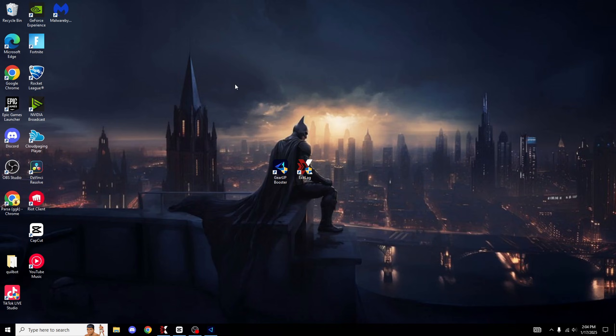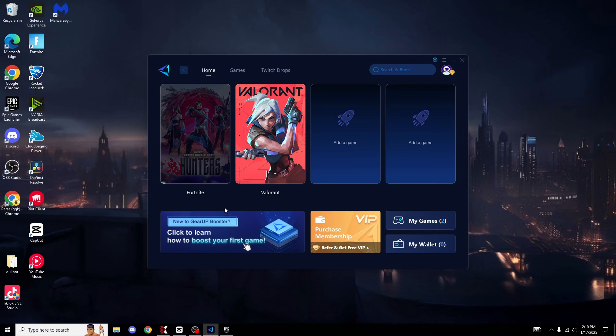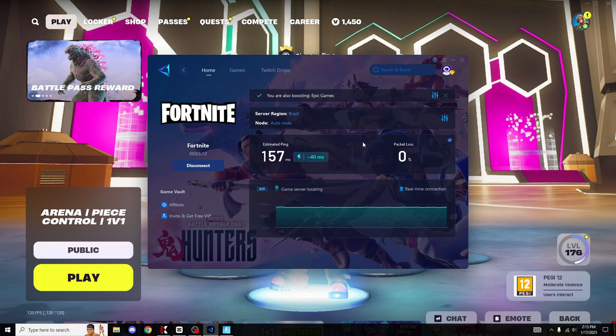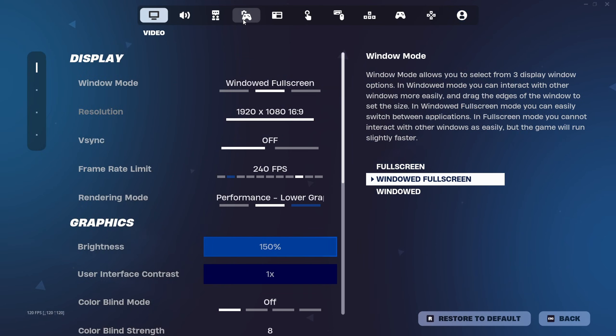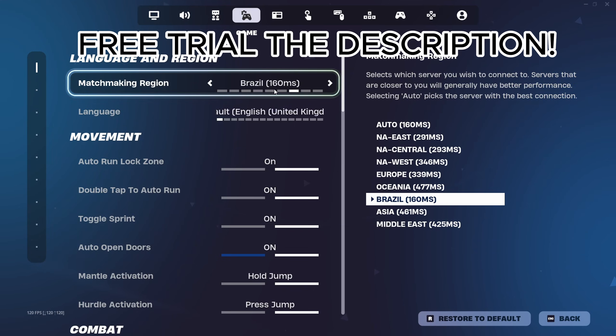We have Fortnite open and on the Brazil region we're sitting at 201 ping - that's with no ping optimizers at all. Now let's turn GearUp on. It's so much simpler than ExitLag - just press boost. Now with GearUp enabled, let's load Fortnite and check the Brazil region again. GearUp's estimated ping says around 157, and inside Fortnite Brazil shows 160ms. The ping has gone down about 40-50ms. It definitely worked - GearUp gets that point.